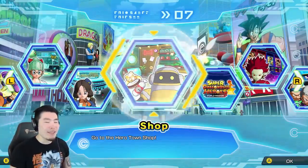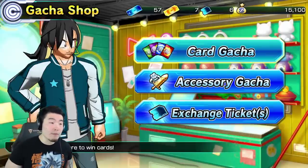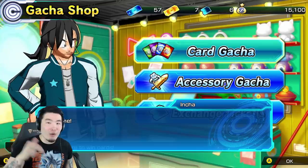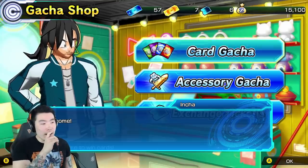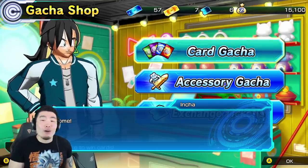Actually, to be fair, I did summon a few times on stream yesterday, but we didn't pull anything that hype, so hopefully the good RNG was being saved for this summoning video right here. We can pull like a four star red, which is like the highest rarity apparently, or UR, or at least a few good SRs. Let's see what happens.